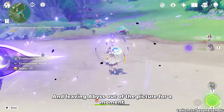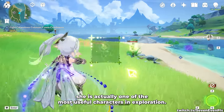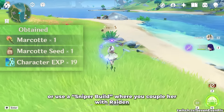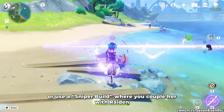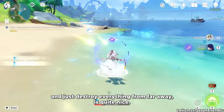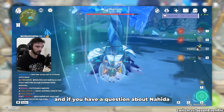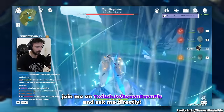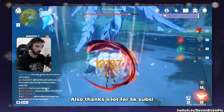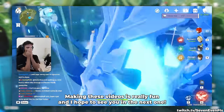Leaving Abyss out of the picture for a moment, she's actually one of the most useful characters in exploration, having the ability to gather materials from very far away or use a sniper build where you couple her with Raiden and just destroy everything from far away. So good luck to anyone pulling — sub or like if you enjoyed the video, and if you have a question about Nahida, join me on Twitch at twitch.tv/7even and ask me directly. Thanks a lot for 5k subs — making these videos is really fun and I hope to see you in the next one.